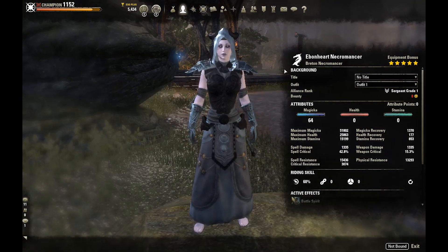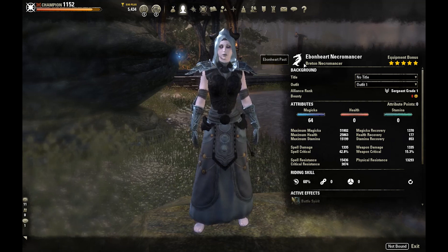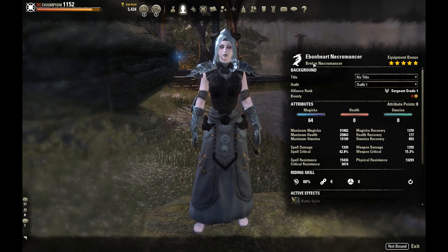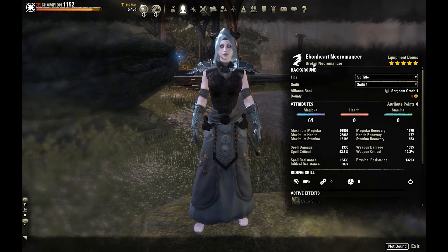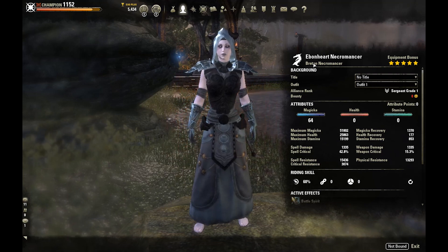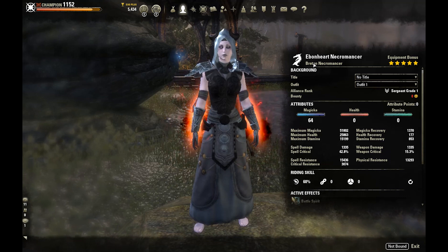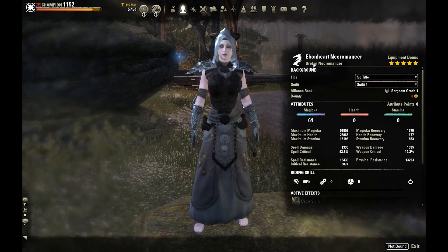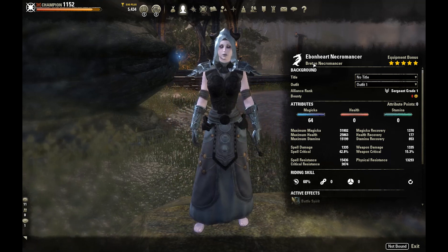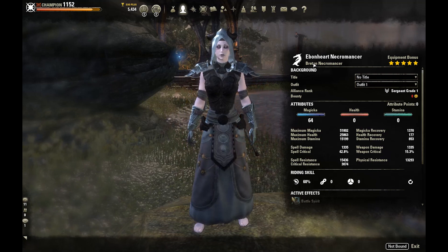I am a Breton on this spec. Breton is one of the best choices for a full Magicka build — it gets a 7% flat cost reduction to everything, some regen, and Max Magicka. High Elf and Dark Elf can also work, and Argonian will work too. You can go with whatever race you want, but Breton is probably the best bet for this build because of that cost reduction and Max Magicka.